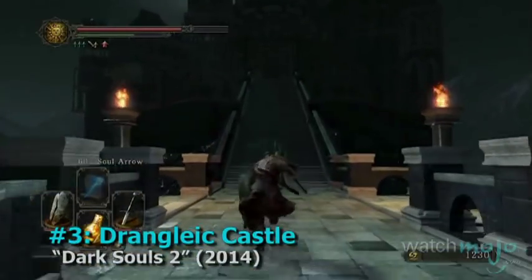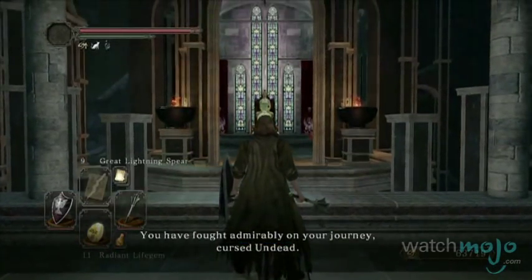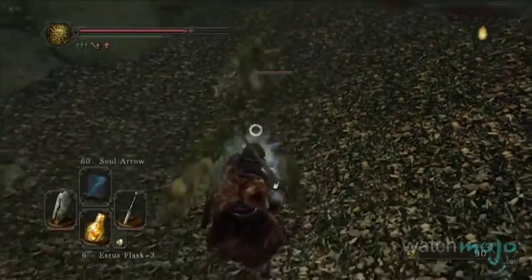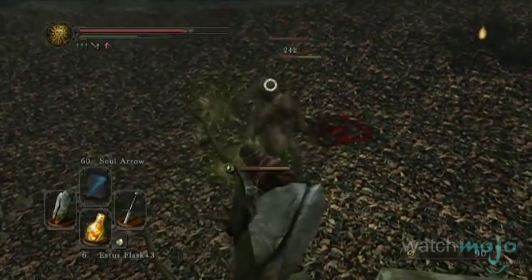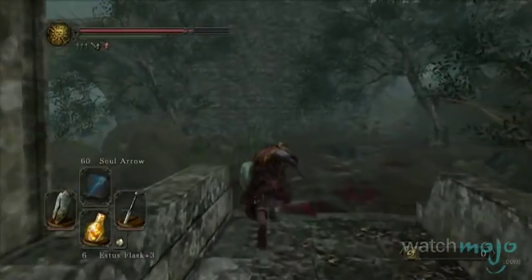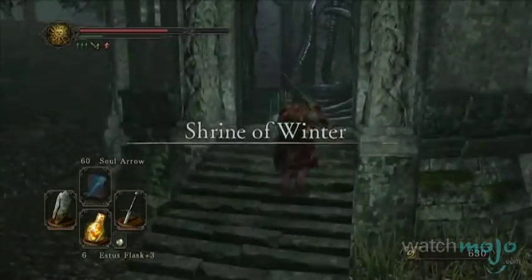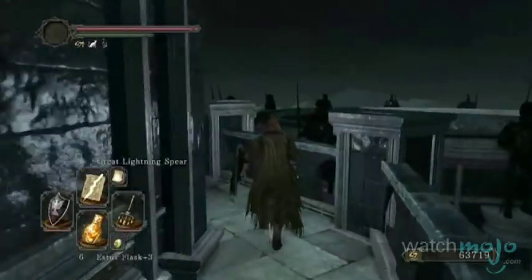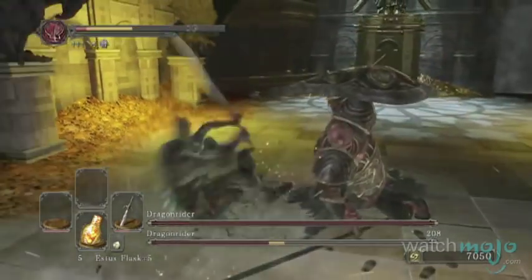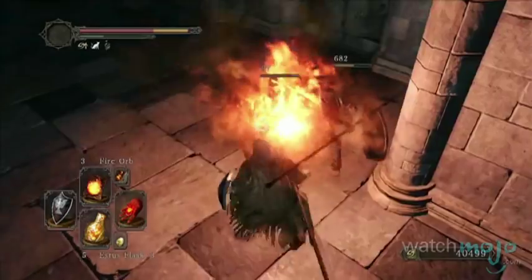Number 3, Drangleic Castle, Dark Souls 2. Drangleic is the land in which Dark Souls 2 unfolds, a massive and treacherous place that, though a formerly prestigious and peaceful land, has fallen under hard times with the advent of a nasty undead curse. Drangleic Castle, the royal family's former headquarters, acts as the gateway to the Throne of Want, a source of extreme power. As you can imagine, the monsters and traps in this massive castle are insanely difficult — but then again, this is Dark Souls we're talking about.